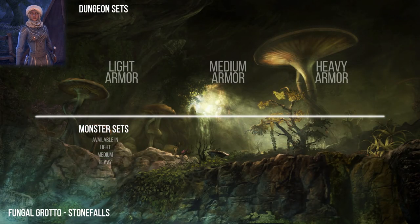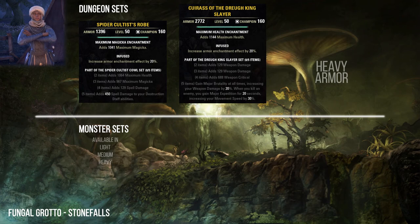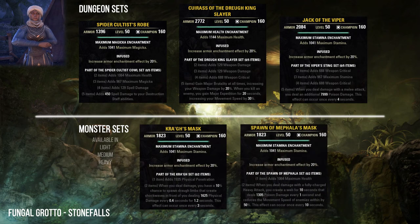The Fungal Grotto is located in Stonefalls. Here you can collect the Caustic Arrow, Dreugh King Slayer, and Viper's Sting sets. As monster sets, Fungal Grotto 1 has the Krag set and Fungal Grotto 2 has the Spawn of Mephala set.